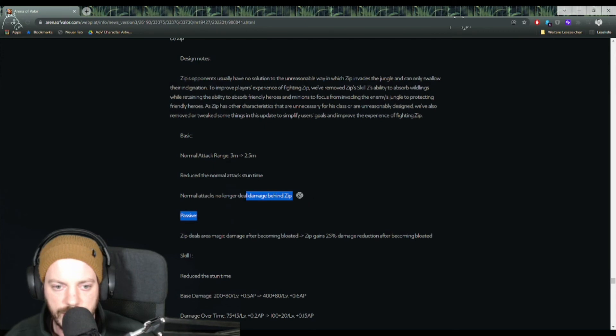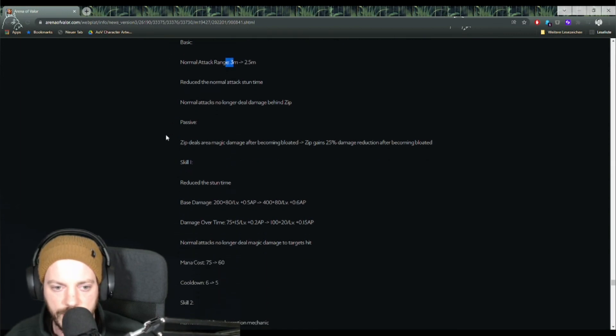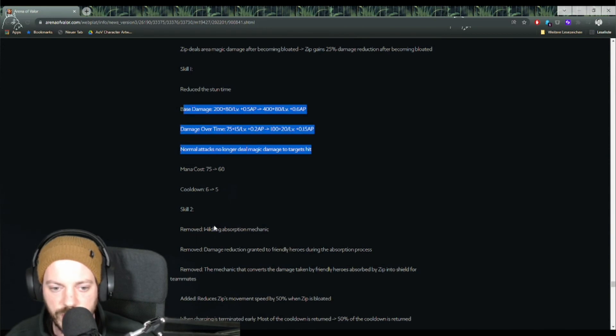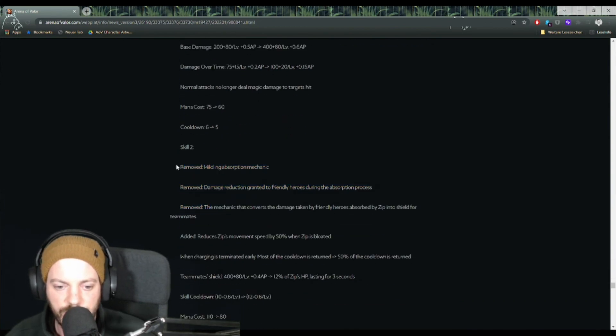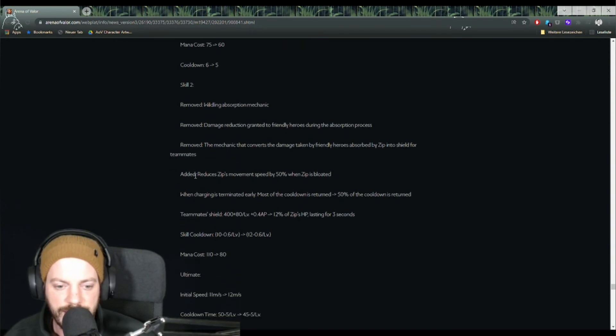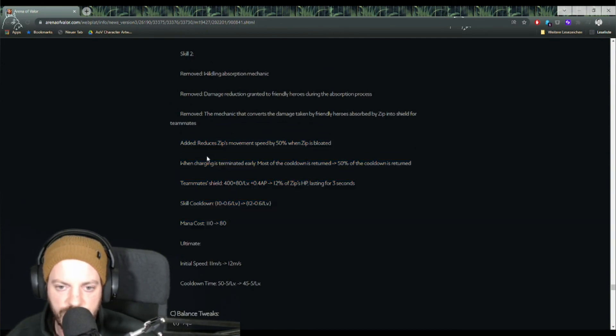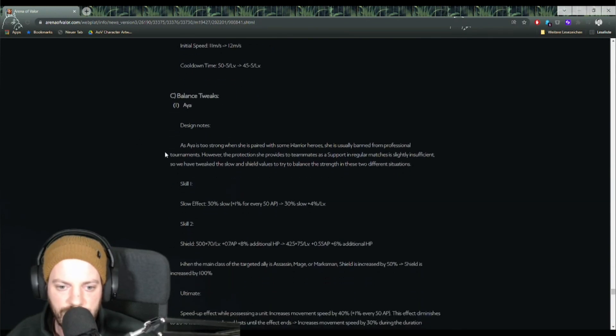Zip has been nerfed. Normal attacks no longer deal damage behind Zip and attack range has been decreased slightly. Skill 1 stun time is reduced, though damage over time is slightly better. Longer attacks no longer deal magic damage to targets hit — that was really strong. The wildling absorption mechanic has been removed entirely. Zip was super strong so this nerf is very welcomed.